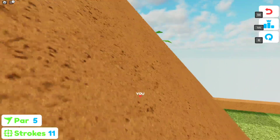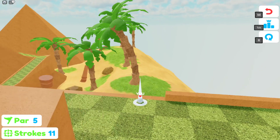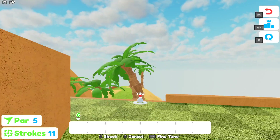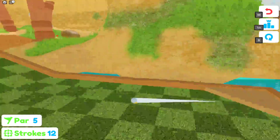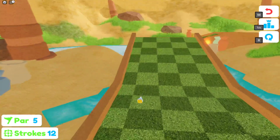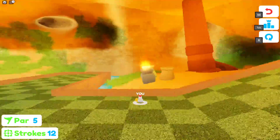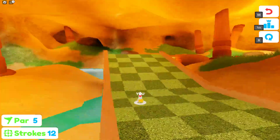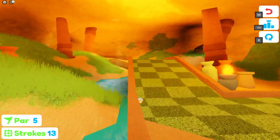What you want to do is you want to shoot your golf ball at the second layer of the tree, and then it'll teleport you to this area. Then what you want to do is just go to the end.